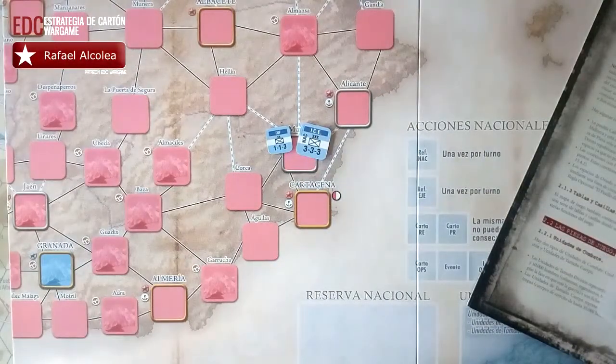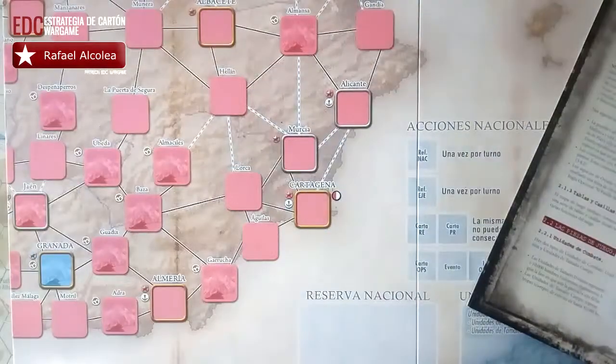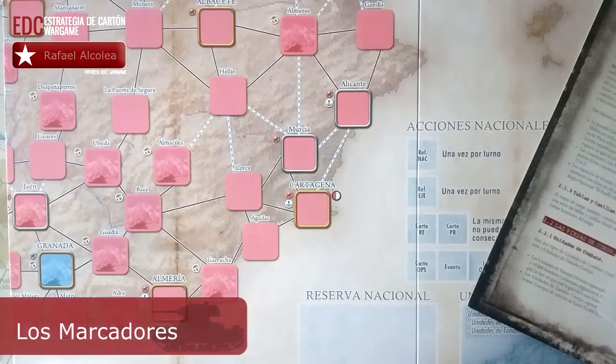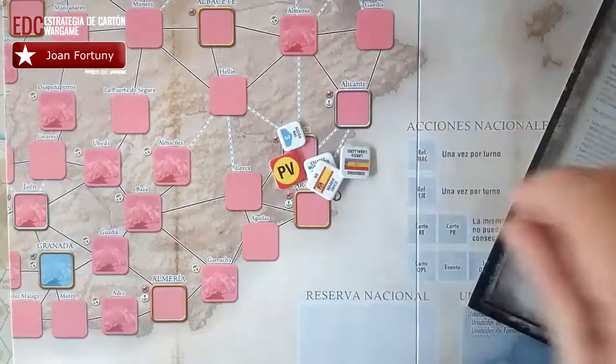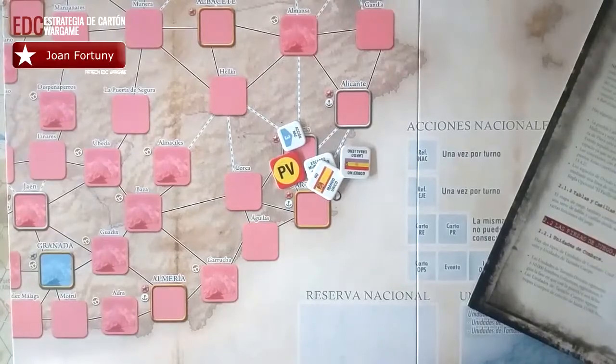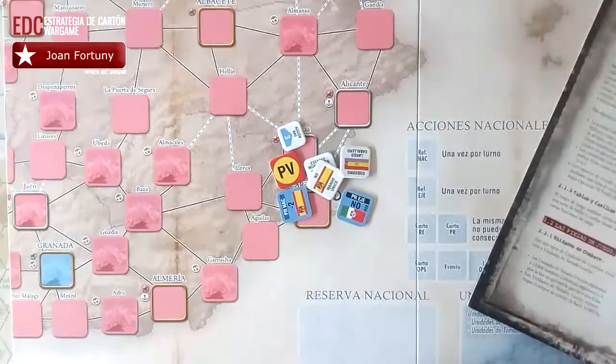Una unidad de combate que incluya una N o una R y un número en la parte derecha de la ficha es un refuerzo que solo entra en el juego cuando corresponda. Del mismo modo, los marcadores con R o N y un número solo entran en el juego cuando corresponda.